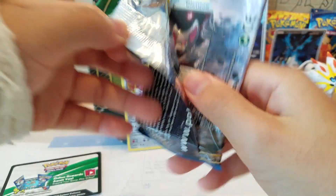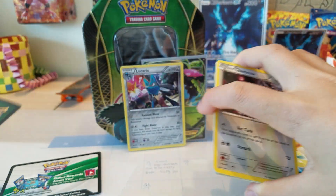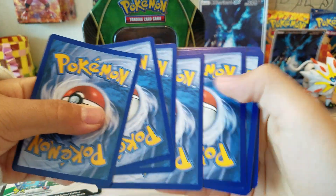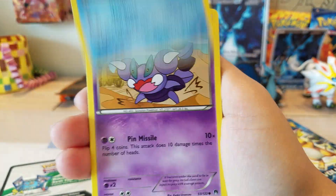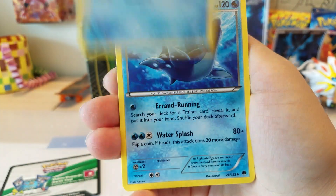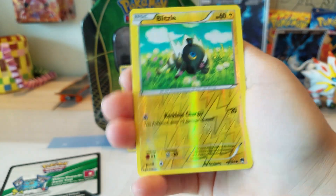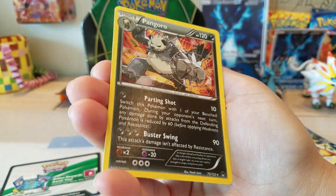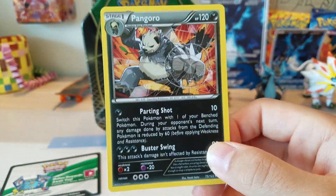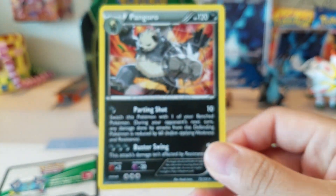Breakpoint pack — let's see if we can pull a Secret Rare or something, probably not. We have a Gloom, Slowpoke, Skorupi, Deino, Psyduck, Lapras, Double Blaze, Dunsparce, Blitzle Reverse — don't know if I have this, I don't think I do, this is awesome — and a Pangoro Regular Rare. But look at that art though, it's just so amazing. I'll take that.